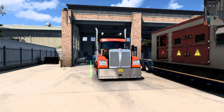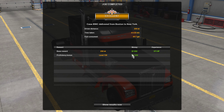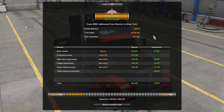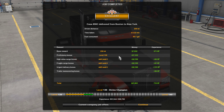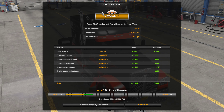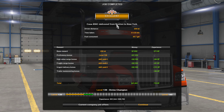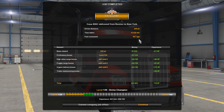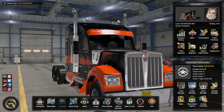I like this W990 — I like the way it looks. I didn't like it in the beginning when I first saw it on a YouTube video, but now I like it. I've liked it since I've been playing with it. I like the look, I like the front headlights. Excellent! Case 856C delivered from Boston to New York. 230 miles, 4 hours 22 minutes, 40.7 gallons consumed.